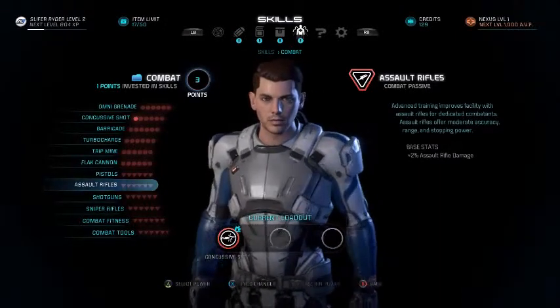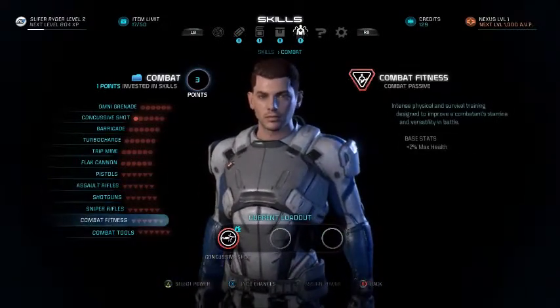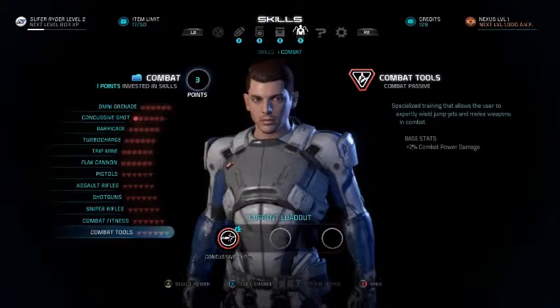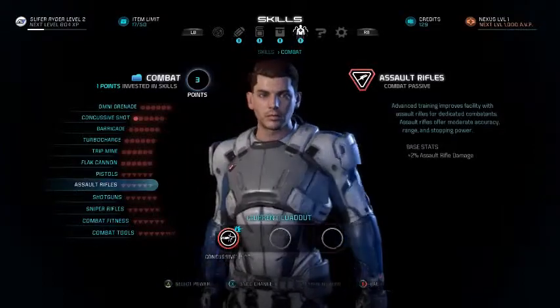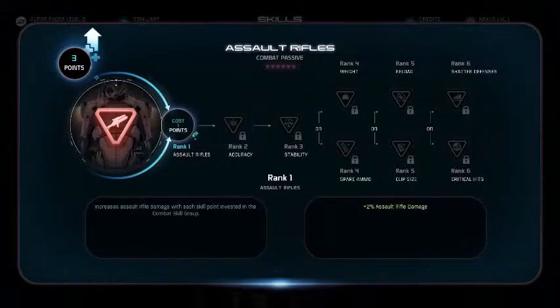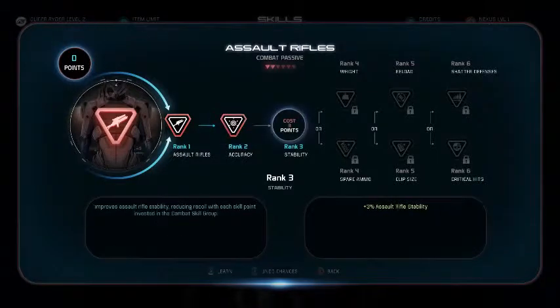So like the Assault Rifle and Pistol I'll probably upgrade. Which is pretty standard — I think most of the weapons we'll be using are Assault Rifles and Pistols. Later on I'd like to get a sniper rifle; I do like to snipe. I do love shotguns but if the shotguns are anything like the previous Mass Effect, I'm not too keen on them.